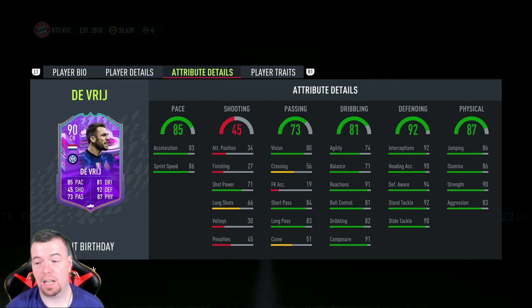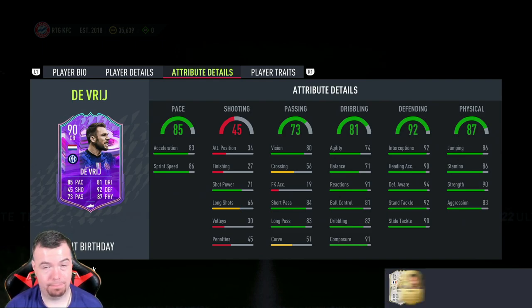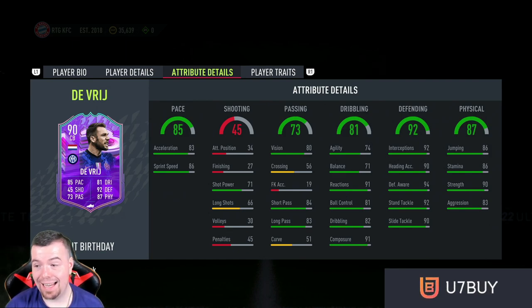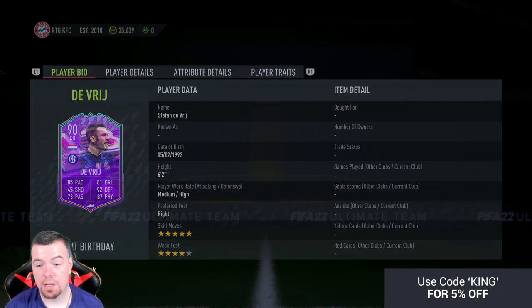81 dribbling, 92 defense, 87 physicality. His in-game stats are disgusting: 83 acceleration with 86 sprint speed, 71 shot power, 66 long shots — ignore the rest of the shooting stats. 80 vision, 84 short passing, 83 long passing. 74 agility, 71 balance — actually decent for a center back — 91 reactions, 81 ball control, 82 dribbling, 91 composure, 92 interceptions, 90 heading accuracy, 94 defensive awareness, 92 standing tackle, 90 slide tackle, 86 jumping, 86 stamina, 90 strength, 83 aggression. Does have Long Pass but it's a CPU trait. This card is a beast.